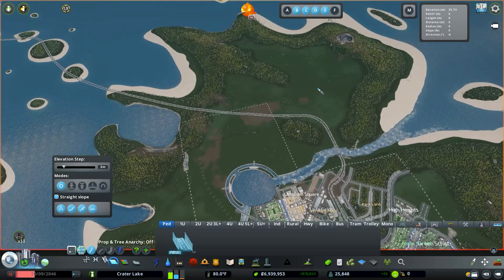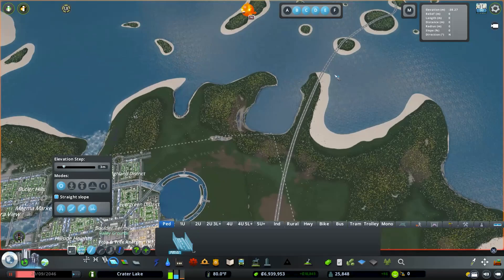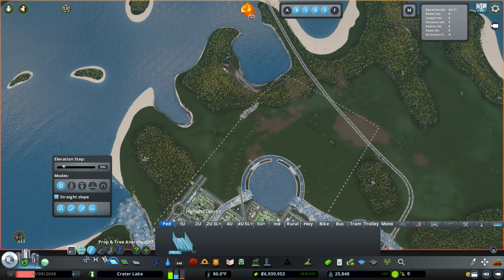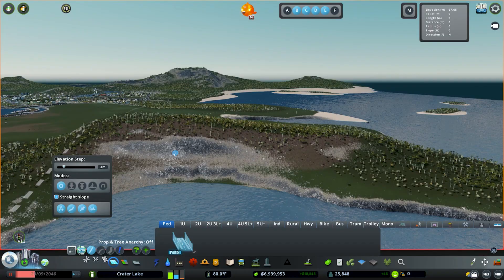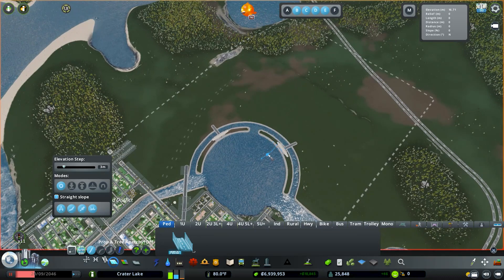For this road, I'm thinking we bring it around and probably create an interchange right about there. If we turn our avenue and shift it over, we can have it go into this open area because it's really good land to develop — especially with these beaches. We could do beachside condos, nightlife like a casino, or leisure and tourism areas. Then for this big hill right here, maybe some hillside homes or mansion estates. I'll go ahead and draw in this road.